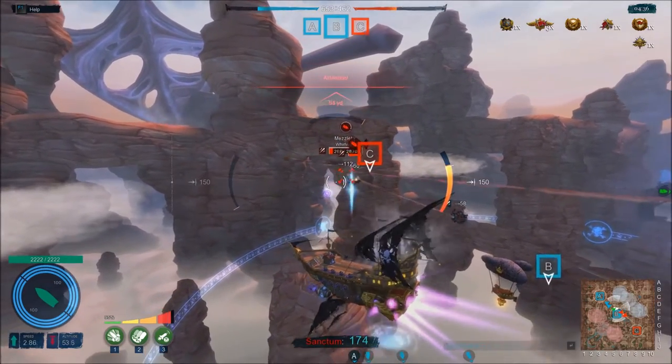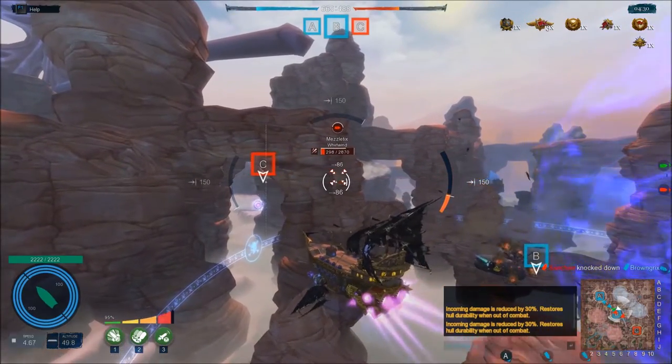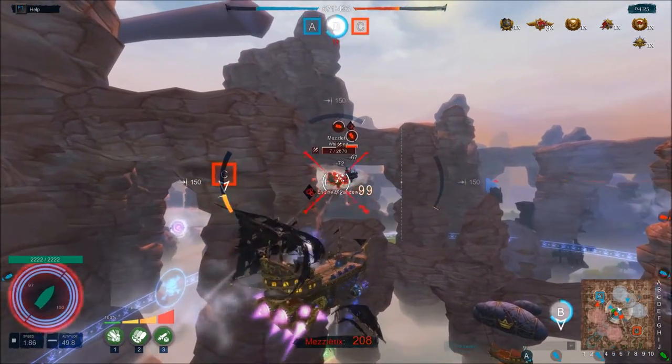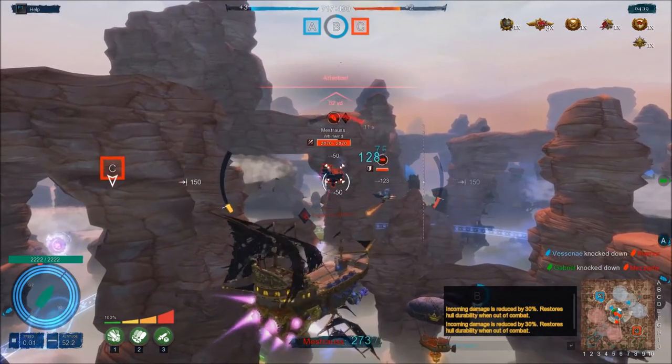Engine Slowdown. Did the Whirlwind know it could simply fly downward to heal? The purple packs also heal. Well, not our problem — that's only our advantage. I have a Blaze below me that's killing me right now.